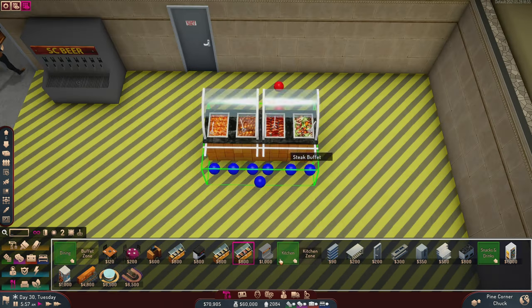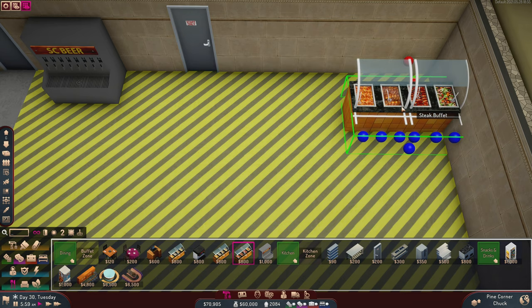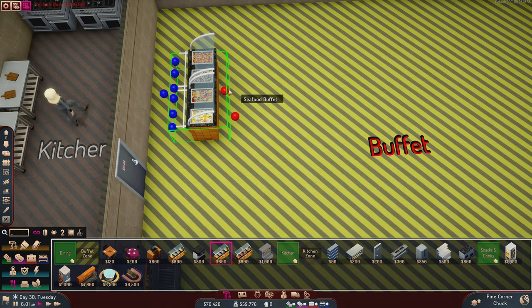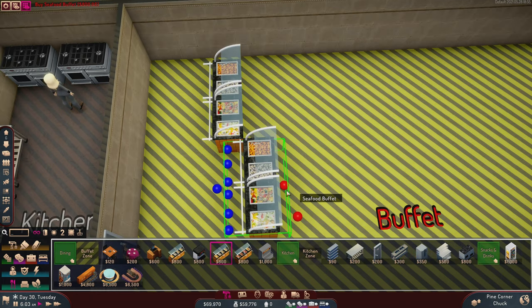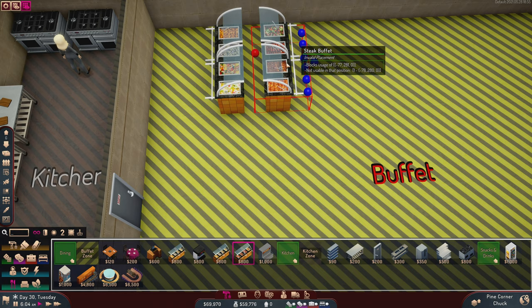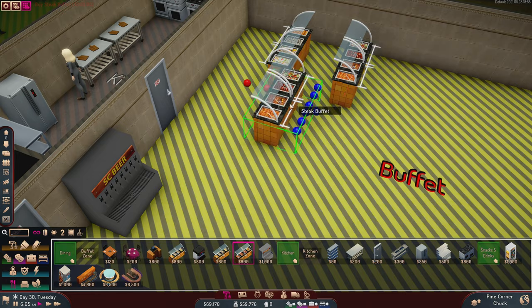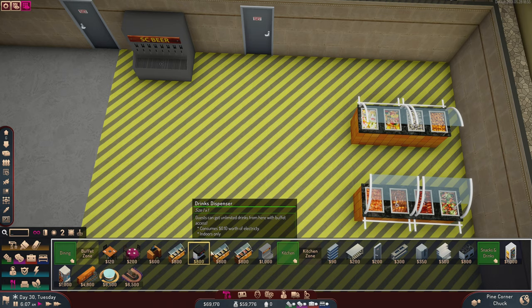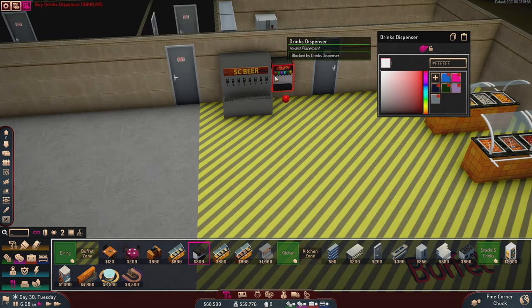This buffet item has a bit of detail done to it so it looks good. We want steak buffet — let's put seafood buffet here and steak buffet here, so you can get on both sides of it. Kitchen staff go in the middle and do their thing. And then there's a dessert buffet — the drinks dispenser should probably be over here too.